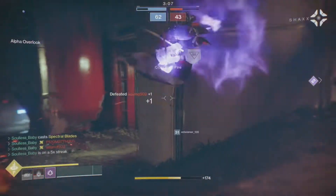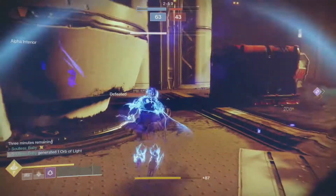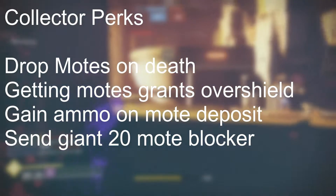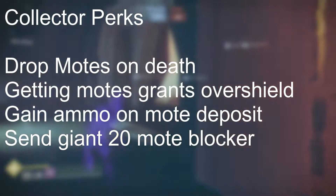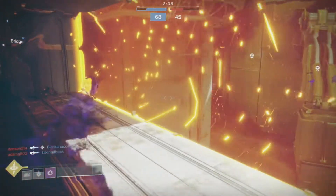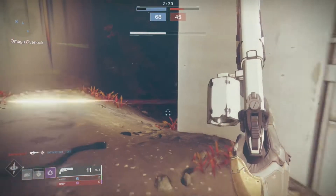Moving on to the Collector role — these guys are meant not for damage or slaying; their job is to be a mote hoarder. We all know one of you people: you 15-mote-carrying, mini heart attack-causing things. These guys get perks like: drop their motes on death, getting motes gives an overshield, gain ammo on a mote deposit, and send a giant 20-mote blocker. You're gonna want at least one of these on your team. Those perks seem incredible, and depending on that big blocker, it might be the difference between a win and a loss. I'm also curious about dropping motes on death — whether that means all of them or just a couple.